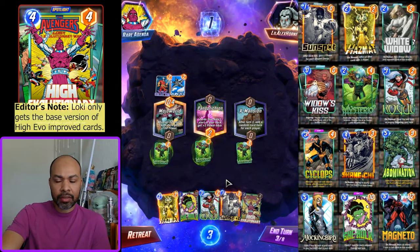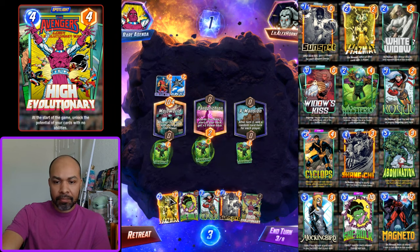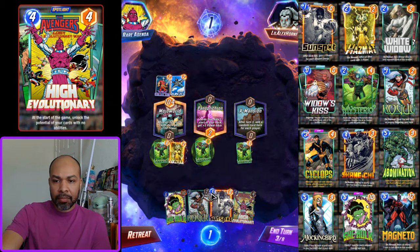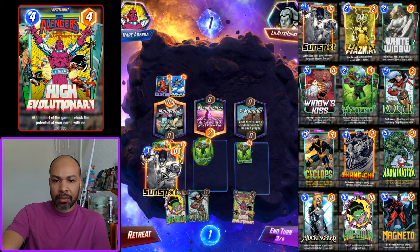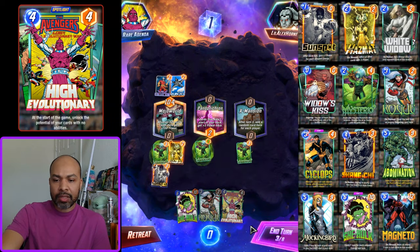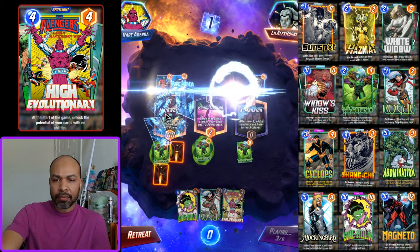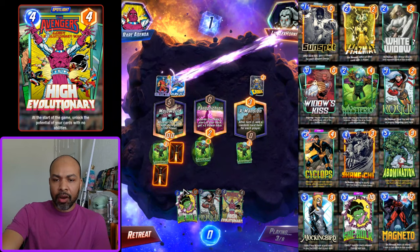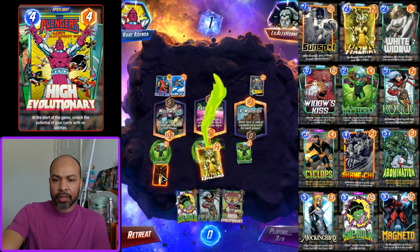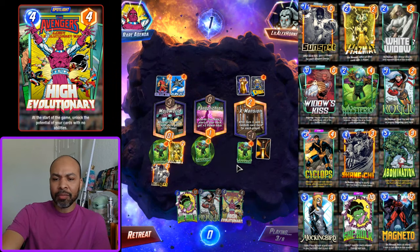Because they have priority, I'm going to play Hazmat and get down Sunspot. I'll get Sunspot left — we still may end up punting the left location — but we have big cards and I can soak with Sunspot if necessary, which gives me some options. That's why I'm doing it this way. Oh, what a flip!